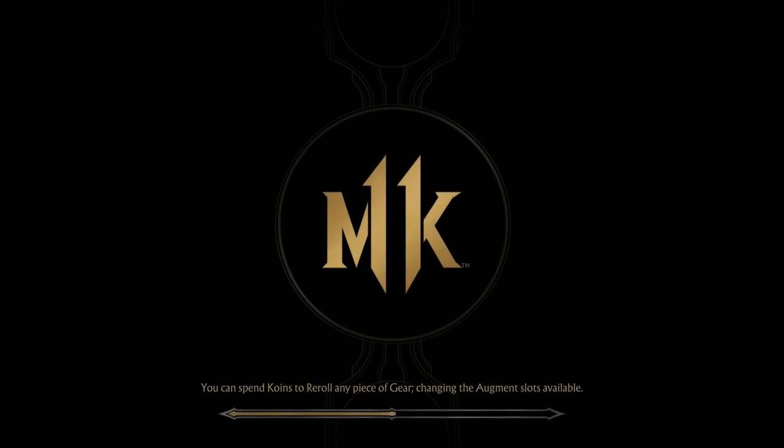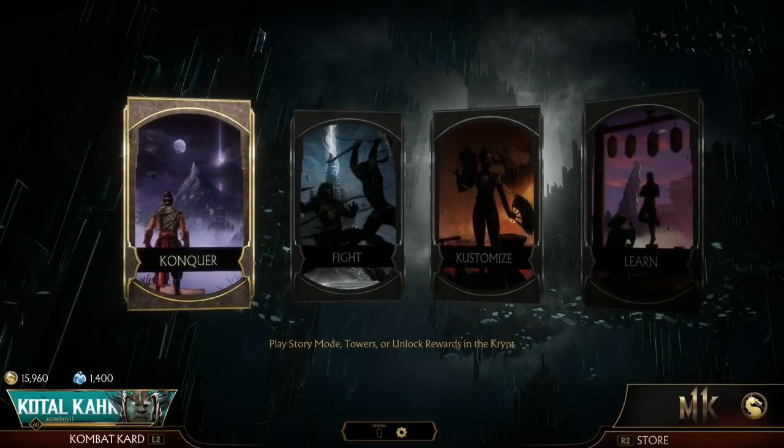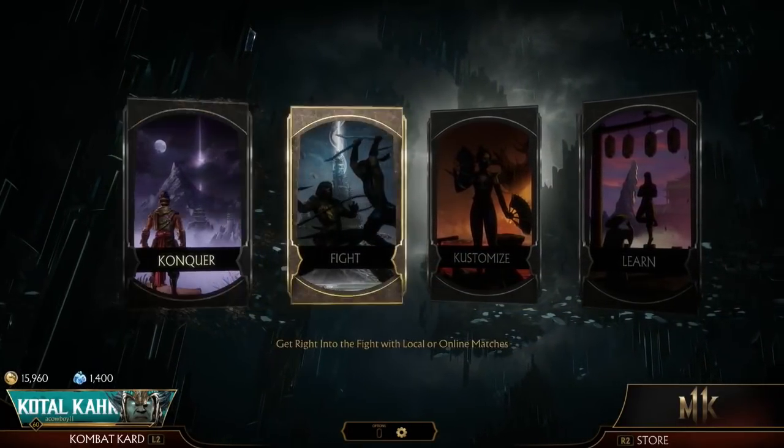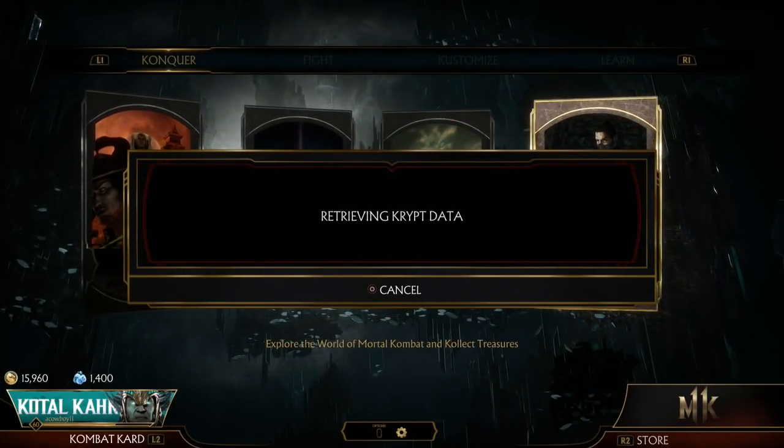If you do have a turbo controller that keeps mashing X, you can get it all the way through. The only problem is when it's done, it just puts you on default Scorpion with no AI setting. Now, whenever you keep doing that, another way to get your intros and outros is actually in the Crypt.